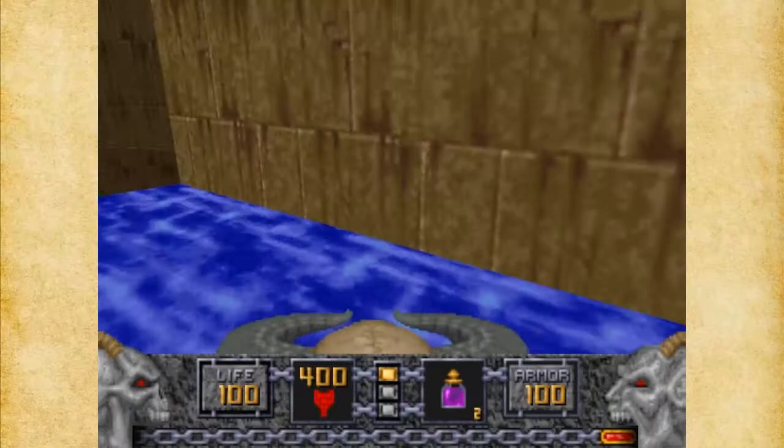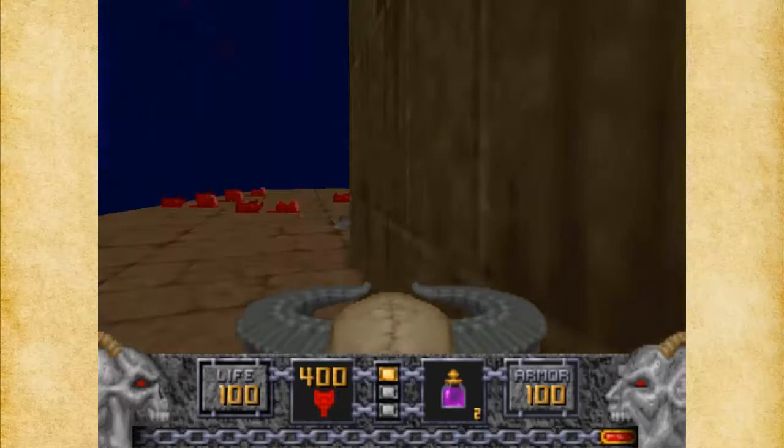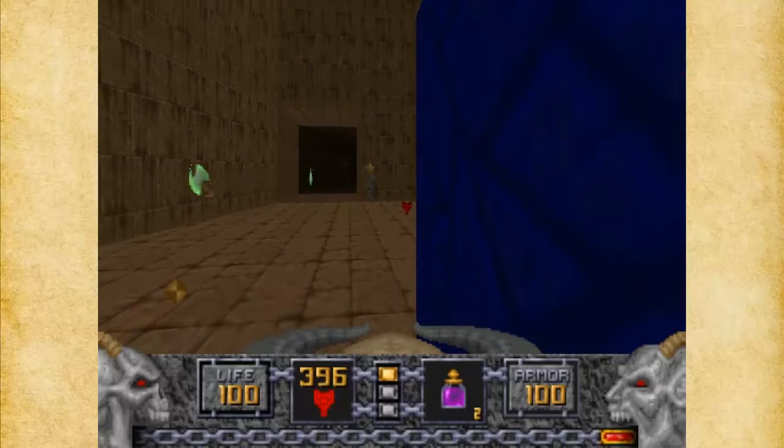What I would rather do is go this way. See this stained glass window? I'm going to get there as quickly as I can. And I missed it, but that's okay because there are a lot of enemies up here we have to deal with.